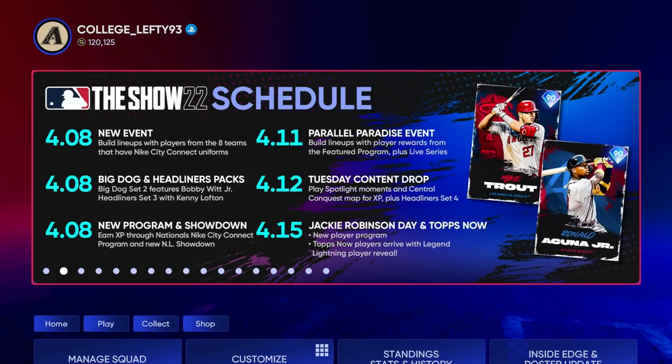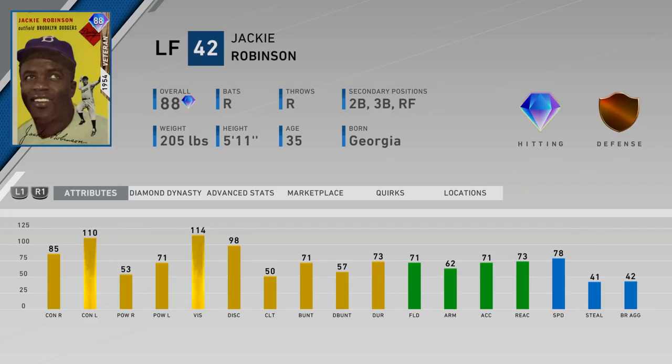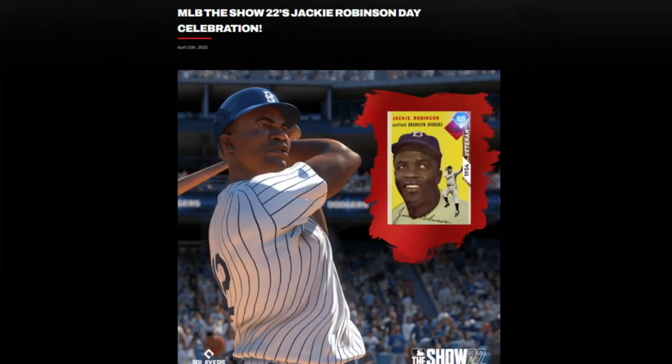We all knew the Jackie Robinson program would be released today — it is Jackie Robinson Day for the entire MLB. They actually revealed that we are going to get this card: 88 overall Jackie Robinson. They put this on MLB The Show Nation and it's also on the companion app. We have everything we need to know. We see 88 overall Jackie Robinson.